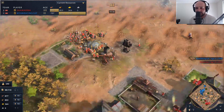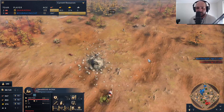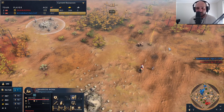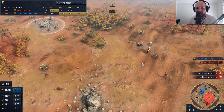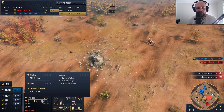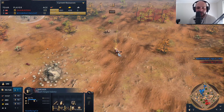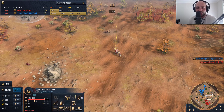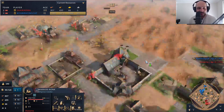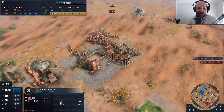For the one town center Shawarma has right now, losing those villagers hurts quite a bit. The monk is coming up onto this location — one archer will not stop this monk from doing anything. He grabs the relic and leaves. Six damage a shot isn't much when you move at 1.62 tiles a second. In fact, the monk is able to take the archer down. He could have converted the archer as well, but instead he dumps the relic into the monastery landmark.